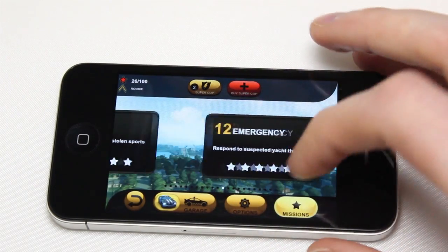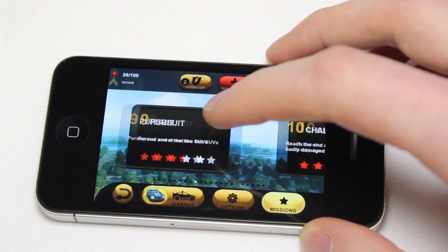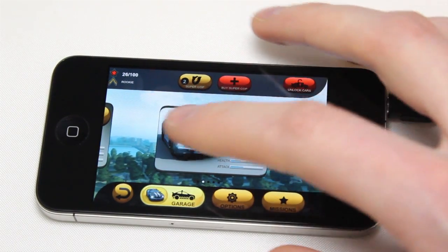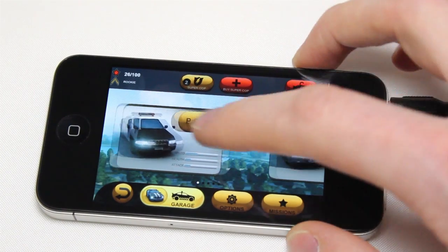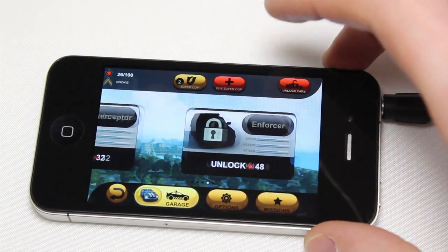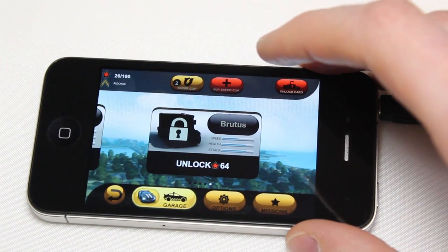The graphics on this game are really, really great. You've got really excellent lighting. You've got a number of unlockable vehicles that you get just by playing through the single player game. You start with the patrol vehicle, then I'm up to the cruiser, but there's also the interceptor, the enforcer, and Brutus — it's kind of a SWAT van.